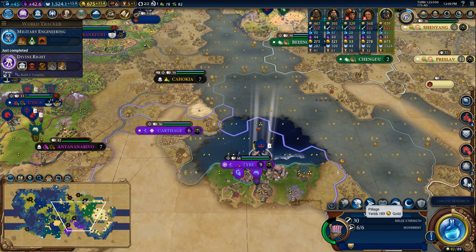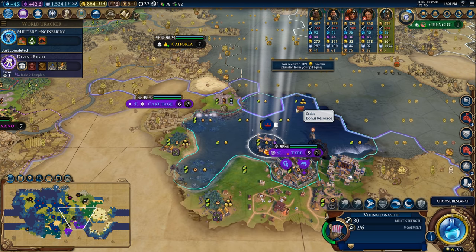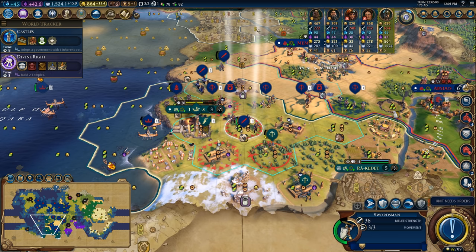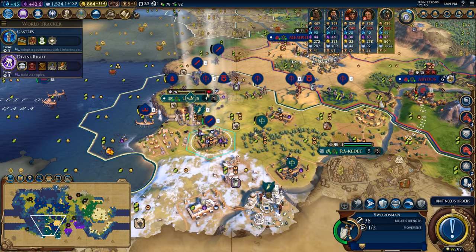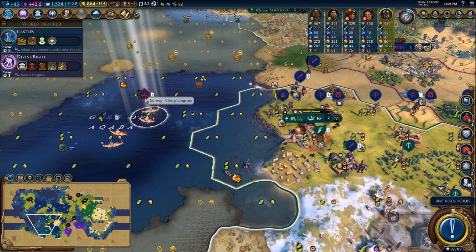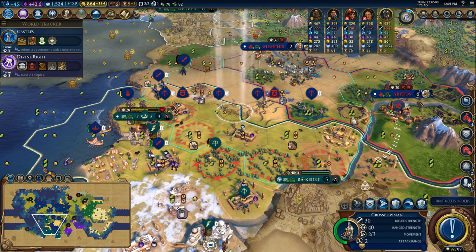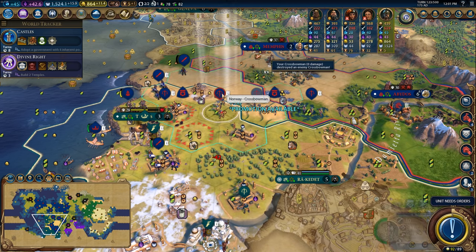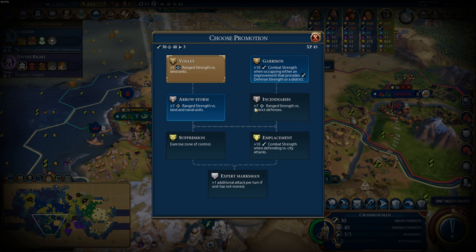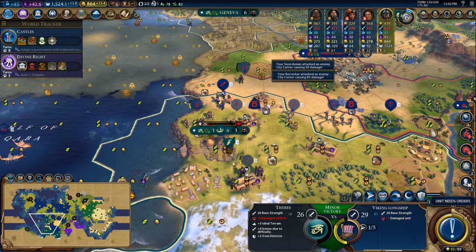Let's pillage ourselves another chunk of this district and then back out. Now that we have military engineering, let's get to work on castles — by the time we research castles we will have divine right which will boost castles. Let's get this swordsman moving so the city is under siege, and pull this Viking longship out to heal in the water. Then bring the other Viking longship in to maintain the siege. I want to take this crossbowman out ideally with somebody who doesn't have a promotion ready. I'll take the arrow storm promotion — now we can do quite a bit of damage here and take the city. The city belongs to me.